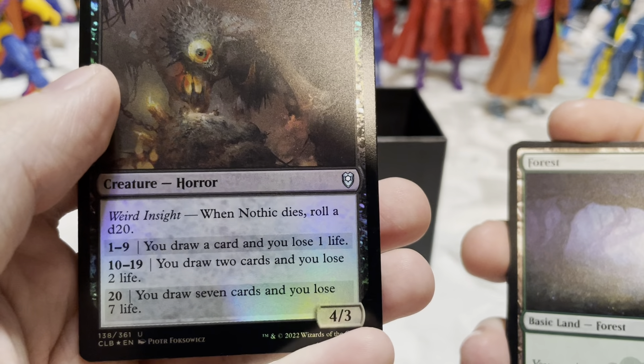Ooh, an Emerald Dragon! Flying, trample. 'Emerald dragons hate prying eyes and have a host of ways to deter them.' Two and a green: counter target activated or triggered ability from a non-creature source. I like that — it costs six though. Amethyst Dragon — getting the gem dragons in this set!